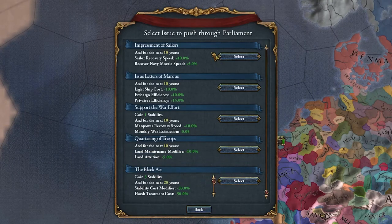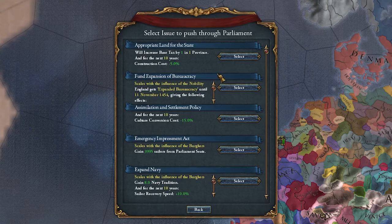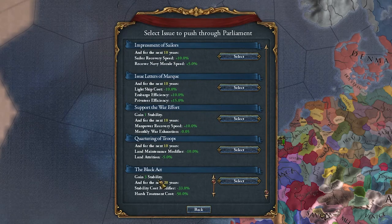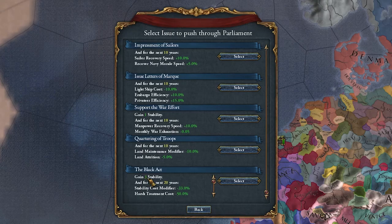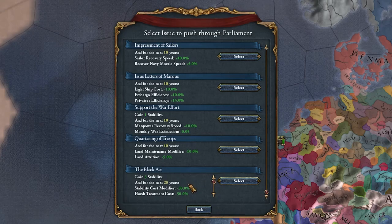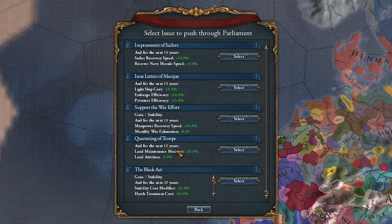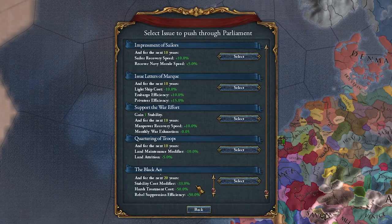Choose whichever parliament debate is best for you. The parliament debates have been updated in 1.35 and can give you amazing modifiers such as expansion of the bureaucracy, culture conversion cost reduction, sailors, navy bonuses, or army bonuses. I'm going to choose the Black Act, which gives plus three stability right off the bat. Keep in mind this is not always available — a lot of these are randomized. I'd recommend choosing the one that gives stability since you're going to lose stability with the War of the Roses anyway.